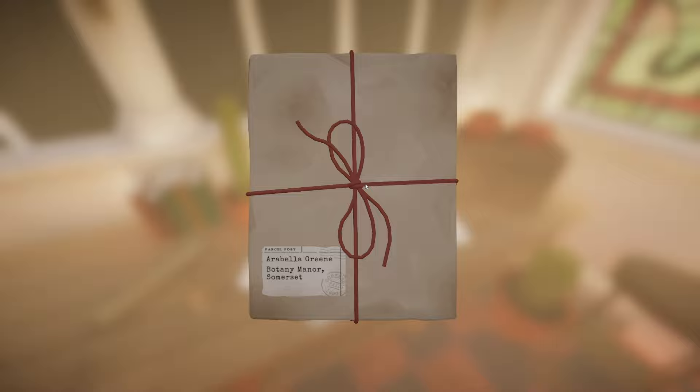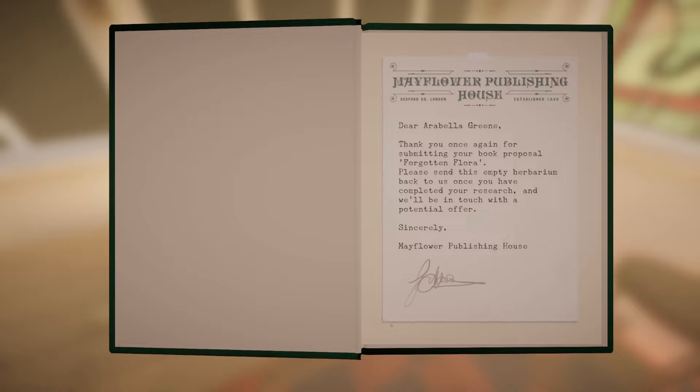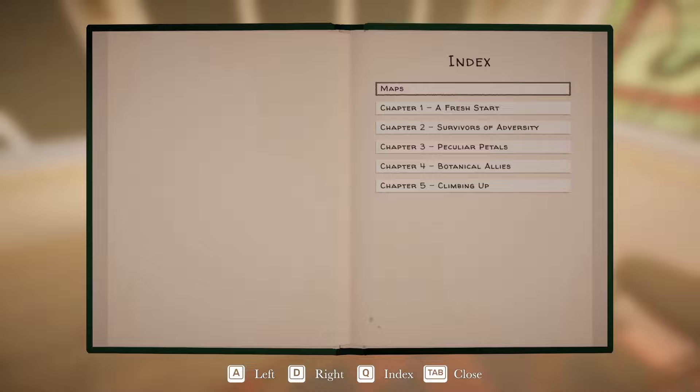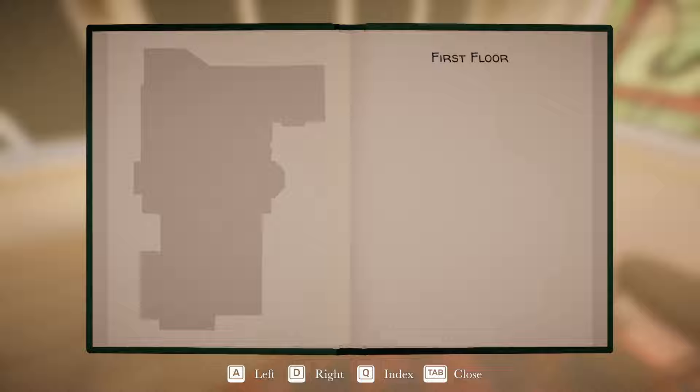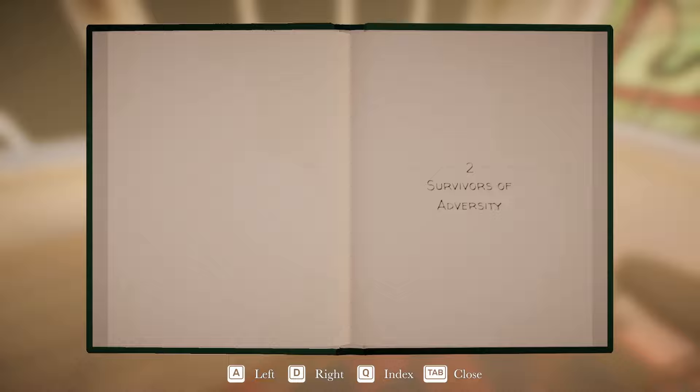Collect parcel. Oh, do we open it? 'Forgotten Flora, a herbarium by Arabella Green. Dear Arabella Green, thank you once again for submitting your book proposal, Forgotten Flora. Please send this empty herbarium back to us once you have completed your research and we'll be in touch with a potential offer. Sincerely, Mayflower Publishing House.' We've got maps and chapter one through chapter five. We have no maps yet - we haven't explored. Chapter one clues. So we have to work on filling all of this out. We can also go back to the index.